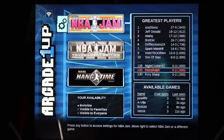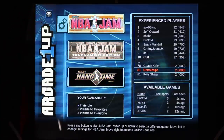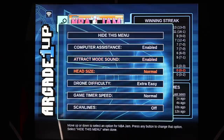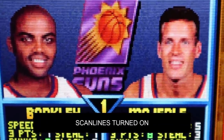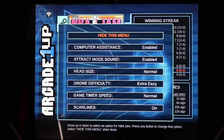When you boot up the system, you're greeted with the game selection menu — NBA Jam, NBA Jam Tournament Edition, and NBA Jam Hangtime. There's a gear icon on the left; if you go to that, a menu pops up. This is actually part of the real arcade board's game adjustments menu, which is really cool. These are settings from the service mode of NBA Jam, Tournament Edition, and Hangtime — things like computer assistance, attract mode, head sizes, drone difficulty, game timer speed, and scan lines. Code Mystics put this in here to emulate the original look and feel of NBA Jam on a CRT, and it's available on all games on the cabinet.